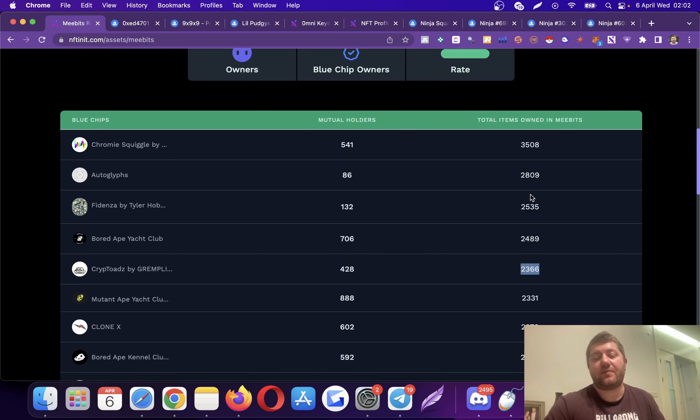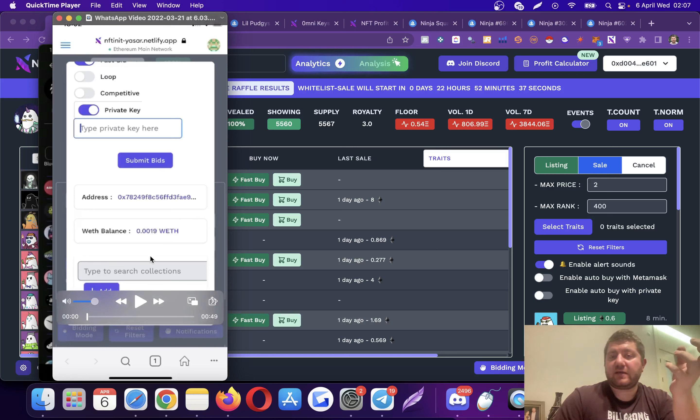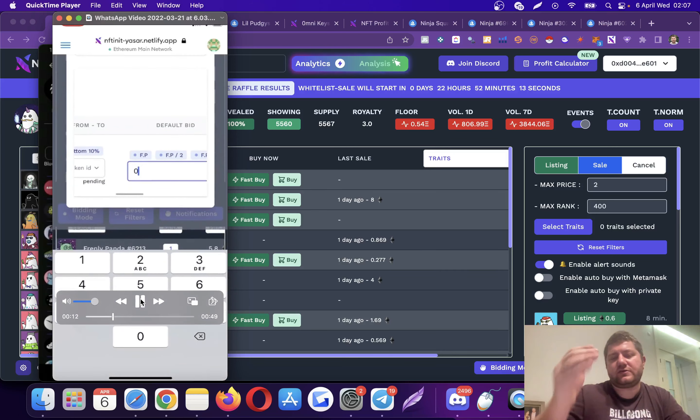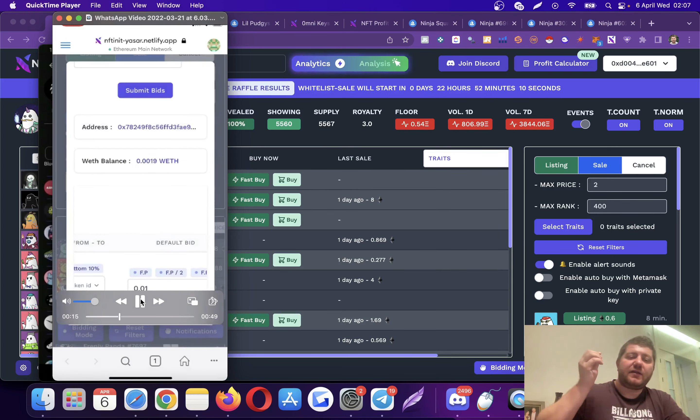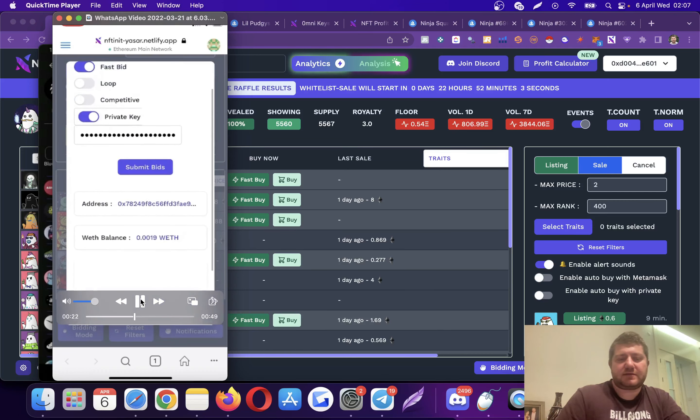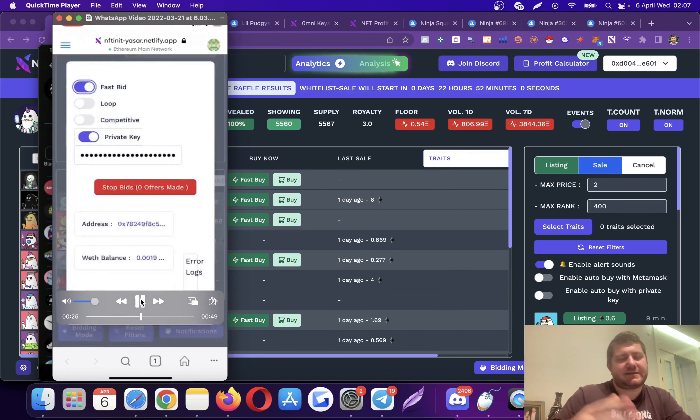I'll go ahead and show you how the bidding works on your mobile phone. We haven't officially announced it yet but it's already working on phones — we just need to make the UI a little more user-friendly. Right now I'm showing a video demonstrating private key bidding on mobile — it's the same logic as the web version. You enter the private key, enter your settings — default bid, max speed, whatever — and when you submit your bids, the system works on your mobile phone and starts sending bids.